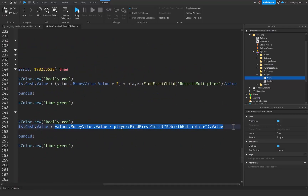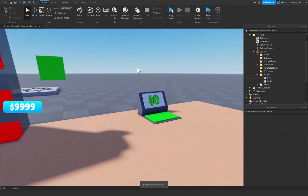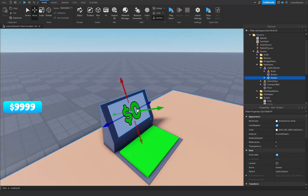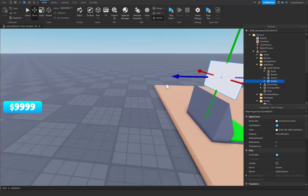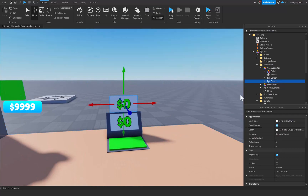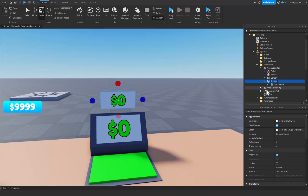That should work perfectly and will give the player the actual rebirth multiplier on their cash. Now there's another thing we want to do. Let's go to our cash collector in the workspace — hold Alt and click to select it, press Ctrl+L to change the axes, then Ctrl+D to duplicate it. Move it up a little bit — you can design this however you want. This is going to be where we display our rebirth multiplier.